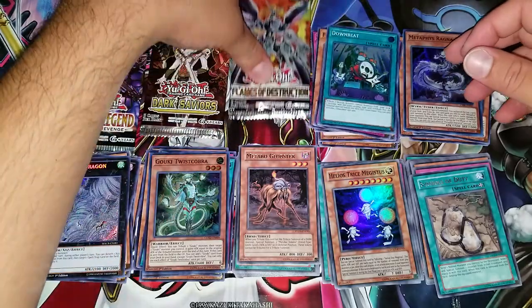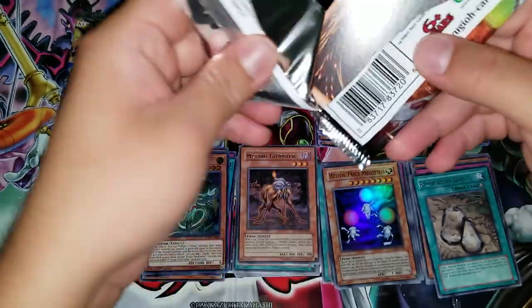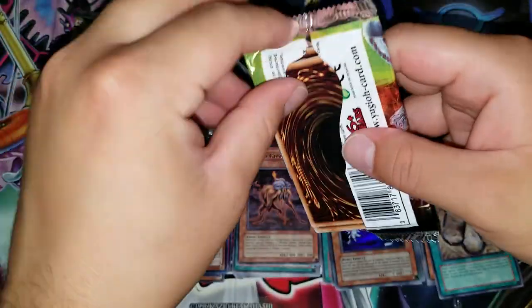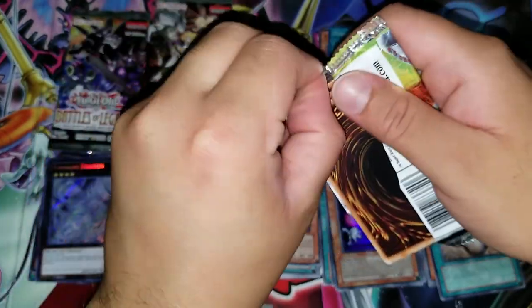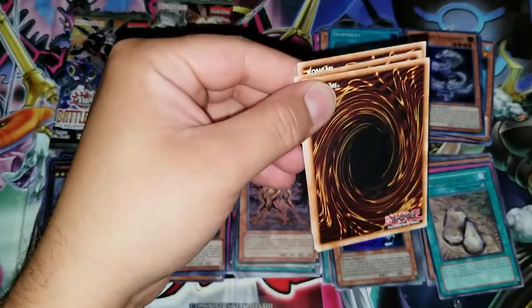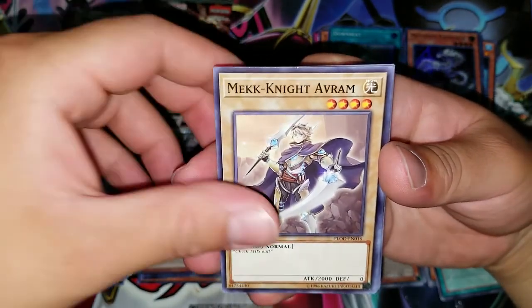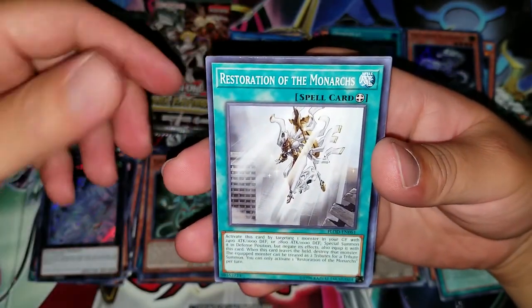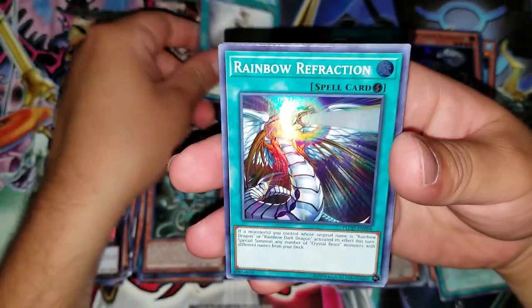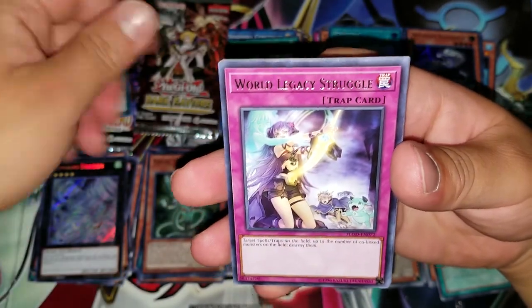Flames of Destruction — it'd be cool to get the Topologic Trisbaena, or any of the Nightshroud cards like the nightmare Griffin or Unicorn. Evilswarm Nightmare Corruptor — let's see what we get. Got a Magnite Abram, Shadow Construct, Restoration of the Monarchs, Rainbow Refraction, unfortunately no nightmare cards. Roll of Fate Legacy Struggle for rare.